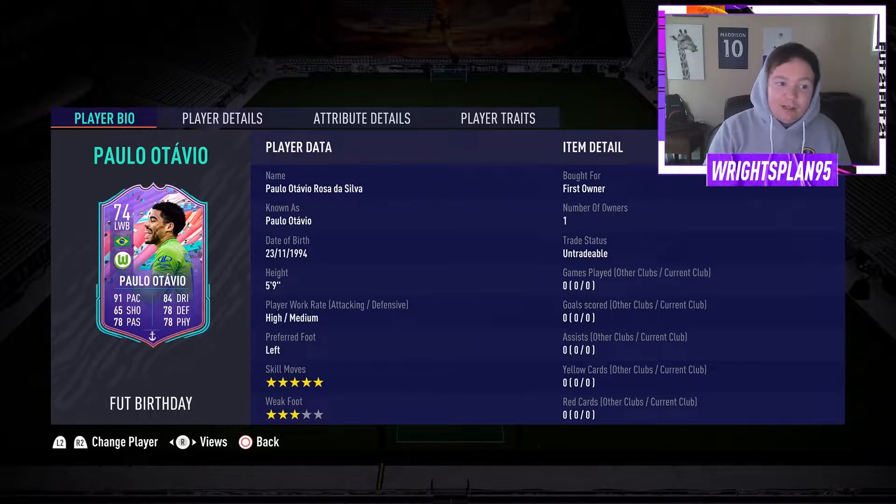He's 74 rated and he looks a very good player, fun to use, typical Samba style. He's a left wing back, Brazilian, with 91 pace, 65 shooting, 78 passing, 84 dribbling, 78 defending and 78 physical. He's 5 foot 9, high attacking, medium defensive work rates, left footed, 5 star skill moves, and typical Brazilian with 3 star weak foot, so he's going to be a very fun card to use.